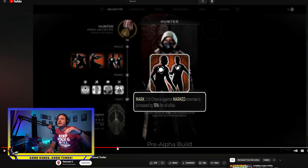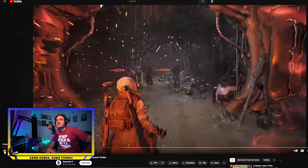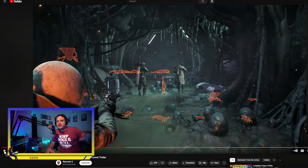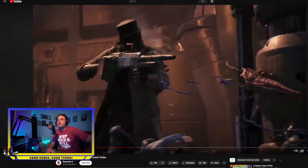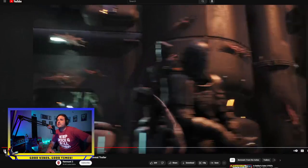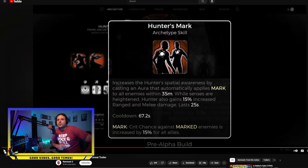The next perk is called Mark. Crit chance against marked enemies is increased by 15% for all allies. It looks like you basically scream to the heavens and reveal all enemies within the map for you and your team, increasing their crit chance. Depending on who you have with you, you could design a really cool crit build around having a hunter, or even combining archetypes — remember, you can combine both archetypes.